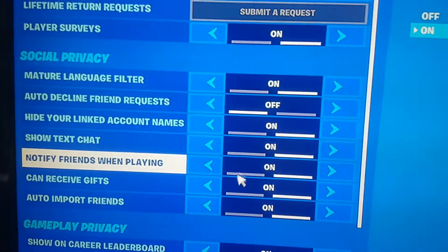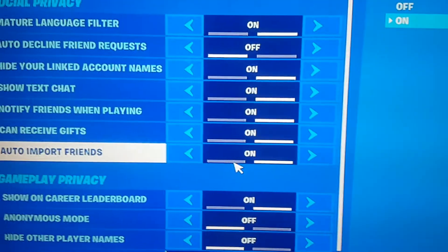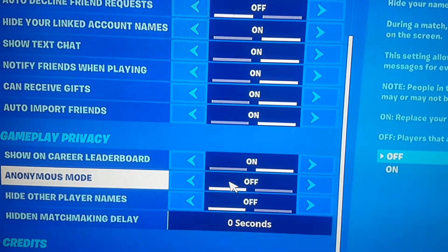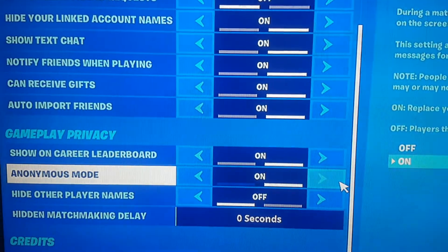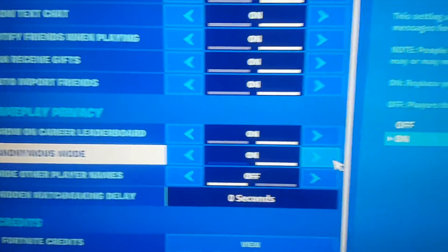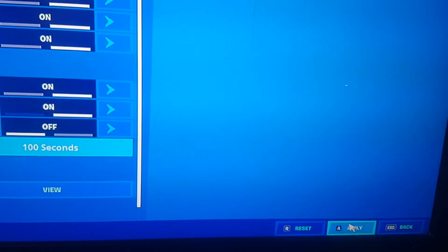'Can receive gifts' must be on as well, because of course you want to receive this gift. You also want to have 'Honest Mode' on, so Epic Games can't see your name. And make sure 'Hidden Matchmaking Delay' is set to 100 seconds — I'll be telling you why it should be on 100 seconds in a moment.